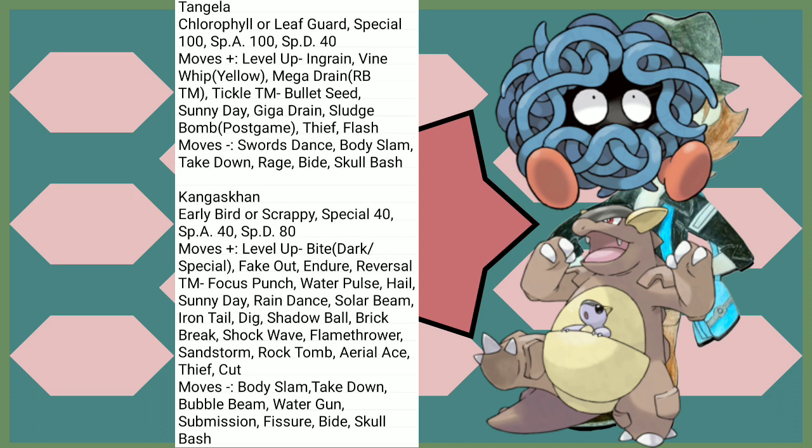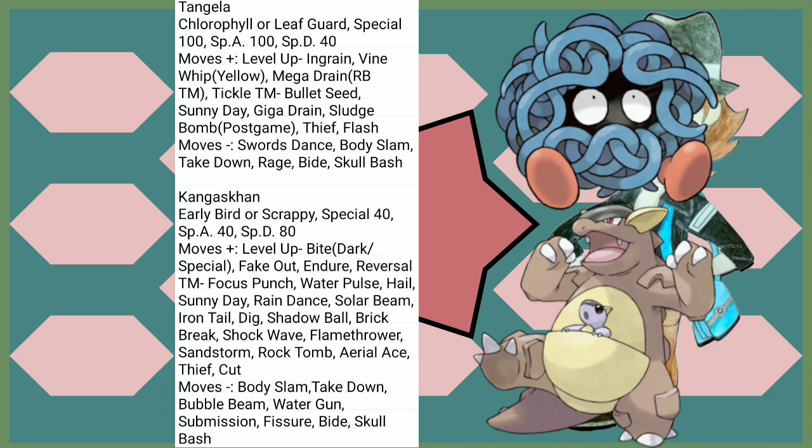Kangaskhan lost 40 points into its Special Defense. Early Bird is okay, but Scrappy is a banger of an ability. As for moves, it gets Fake Out by level up, which is awesome. It's a Gen 1 Normal type so laundry list of stuff — even Dig and Aerial Ace. There's not much more you'd want.